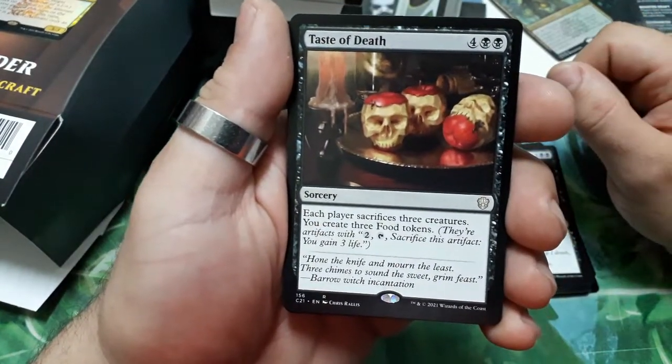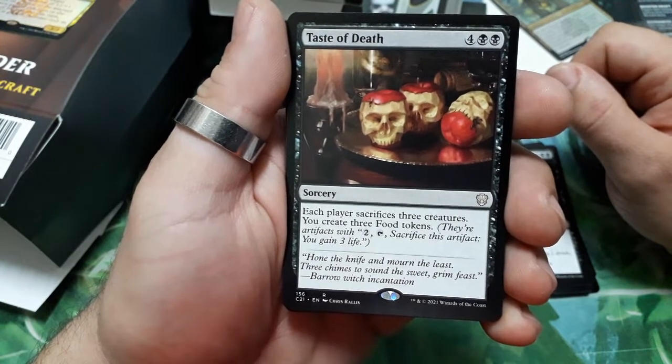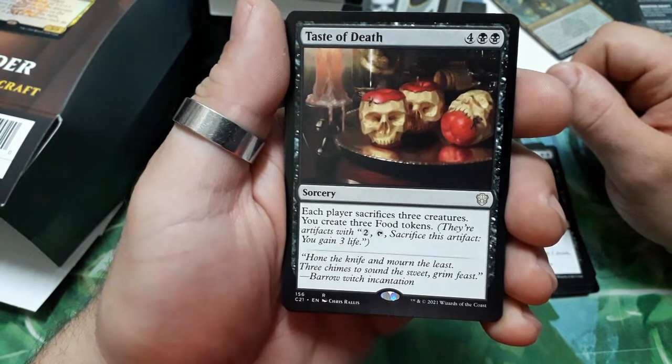Taste of Death — six drops. Each player sacrifices three creatures. You create three food tokens.